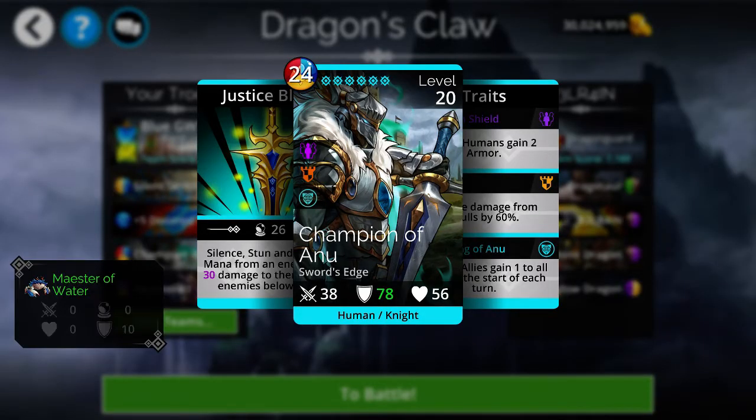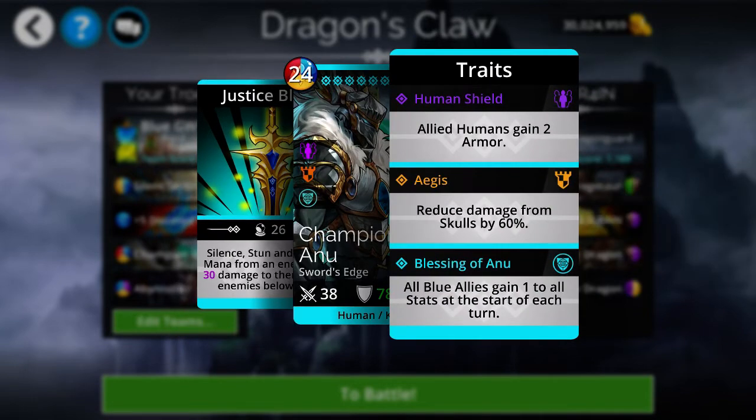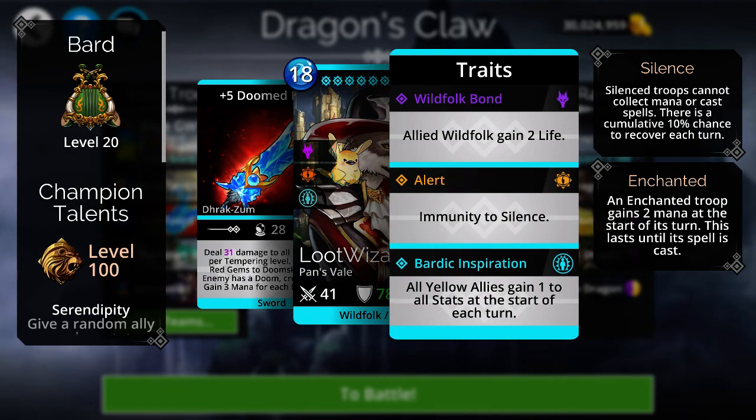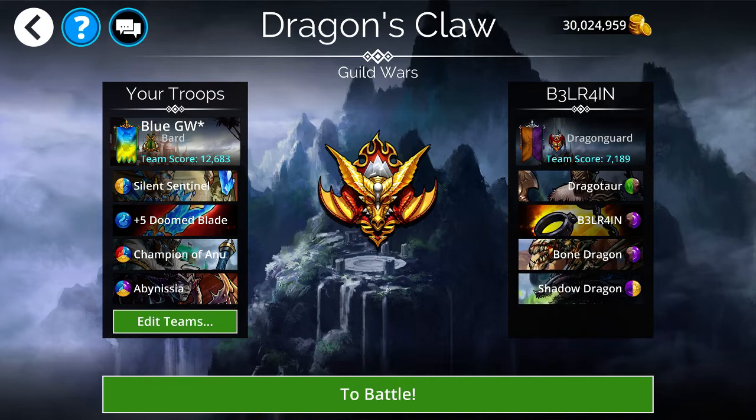In the third spot is the Mythic Troop Champion of Anu. It's a little slower but powerful in the right team. It silences, stuns, and drains all mana from an enemy, then deals damage to them and all enemies below. When traited it reduces skull damage by 60%, and — importantly — all blue allies gain 1 to all stats at the start of each turn. So the Bard class gives +1 to yellow allies and Champion of Anu gives +1 to blue allies. Since I have a mix of yellow and blue, Silent Sentinel, Champion of Anu, and Abysnya all gain double stats every turn, boosting all their magic too.